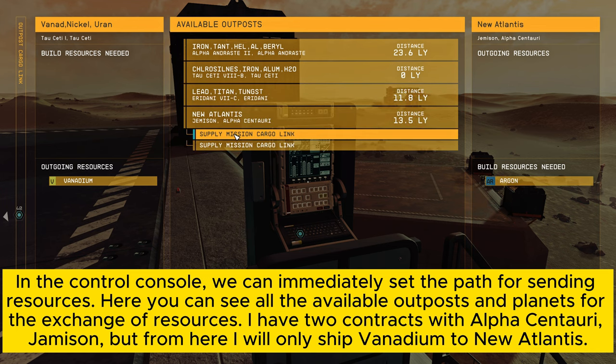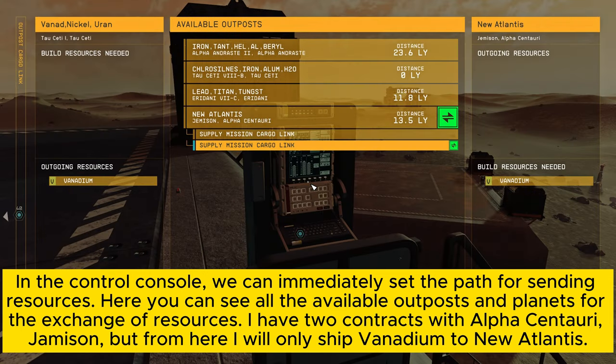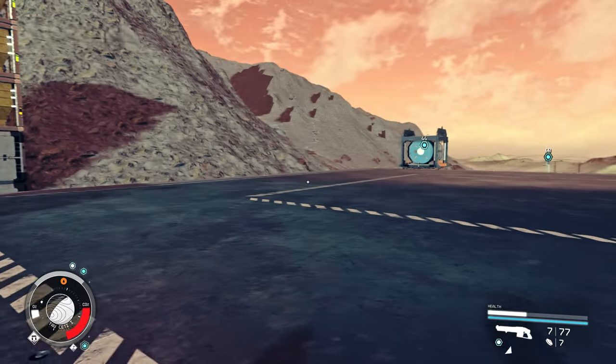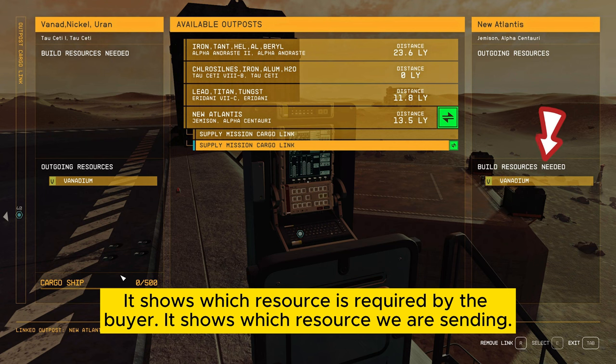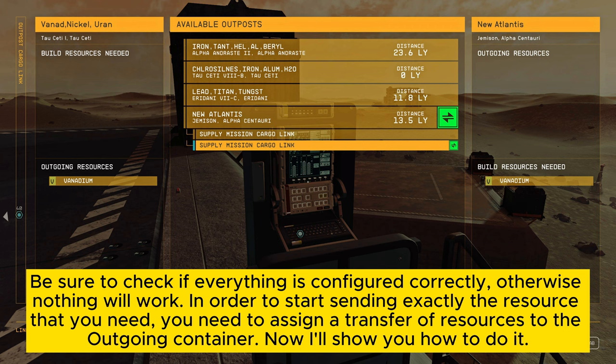I have two contracts with Alpha Centauri, Jameson, but from here we'll only ship Vanadium to New Atlantis. We choose this path and confirm the connection of these points with each other. It shows which resource is required by the buyer, and here it shows which resource we are sending. Be sure to check if everything is configured correctly, otherwise nothing will work.